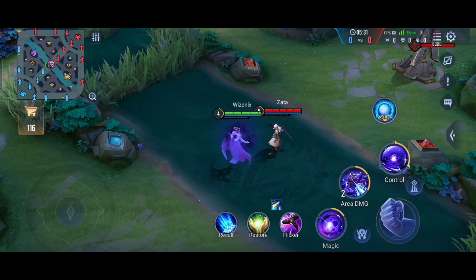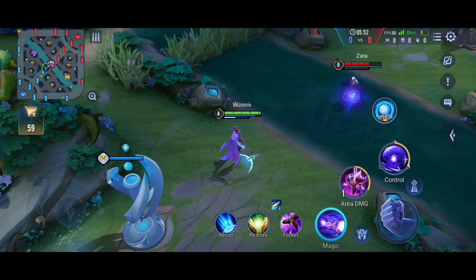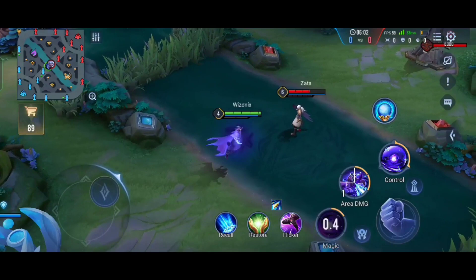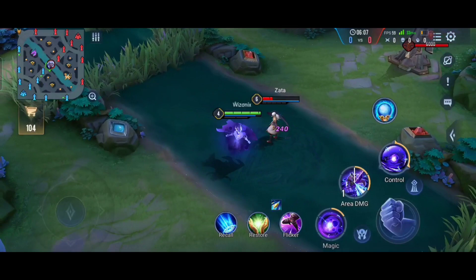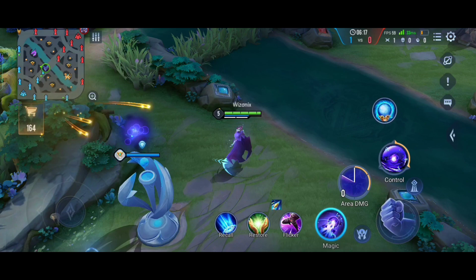Using your first ability activates the orb to deal magic damage around Lorion — all enemies inside that circle take magic damage. If you use the second ability to activate the orb and then send it with your first ability, it deals damage to enemies standing far away. So Lorion only deals damage where the orb is: if the orb is on him, nearby enemies take damage; if he's far away, he sends the orb to deal damage remotely.